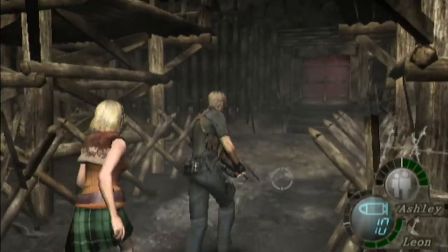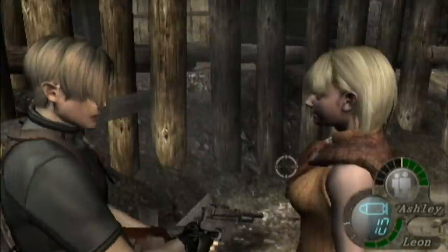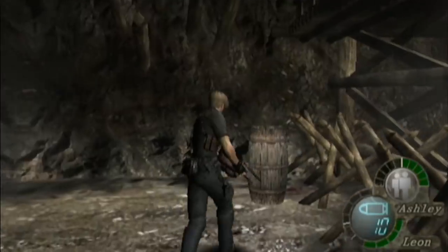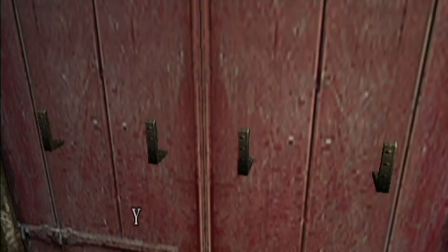We're home free! In case you were wondering why we couldn't pass through the door on the other end — if you go through the El Gigante door and come out, you see the door isn't locked, but here's the only reason you couldn't go through: they barred the other side. Let's head through.